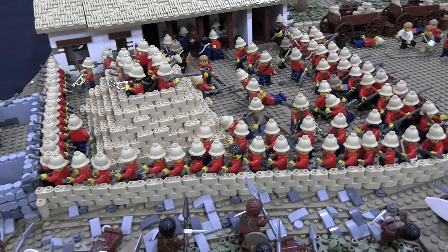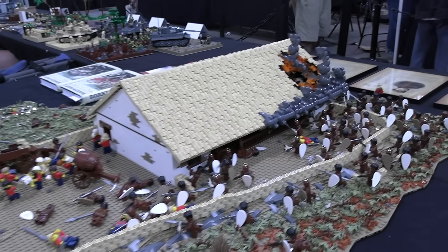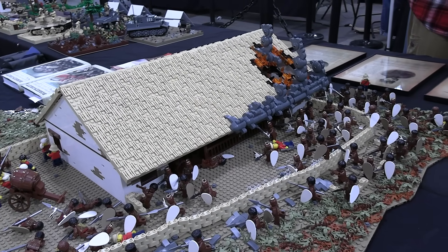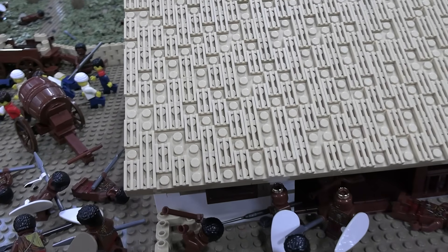A lot of what's going on here is accurate to that point in time. The roof does come off. I kind of went with the most economical way to thatch the roof, just using the vents, and then I staggered them so it gave it a bit of texture.